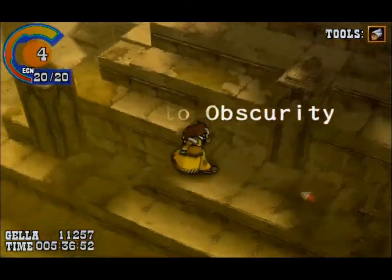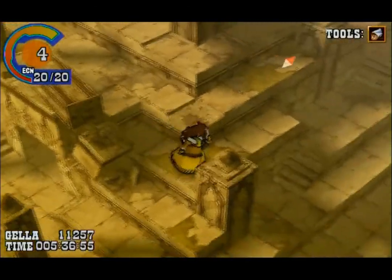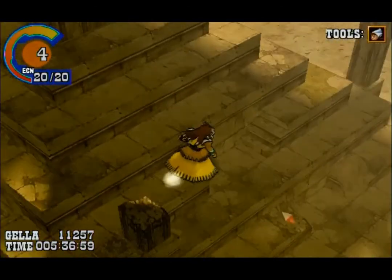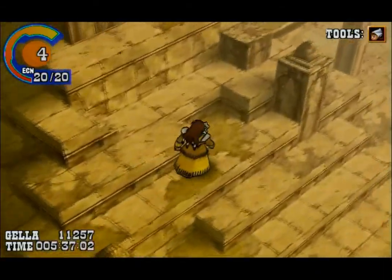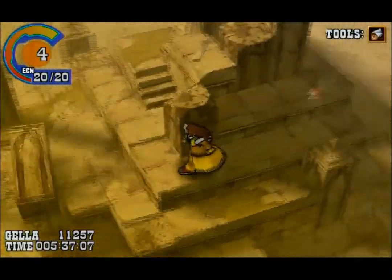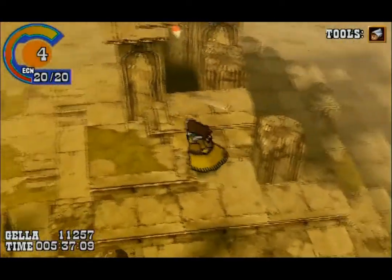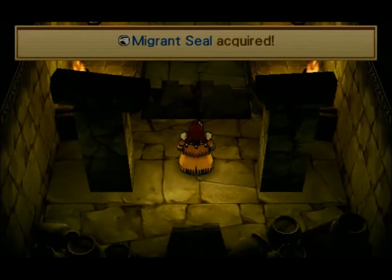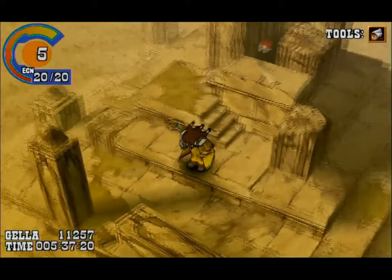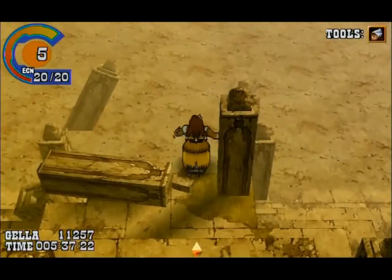The reason being was there was a chest we missed out on when we were first here, because we didn't have the means to get it. It is literally in every way, shape, and form the only reason you would ever come back here. And we get the migrant seal — another migrant seal! That's really the reason to come back and get that done. Because who doesn't want a migrant seal?